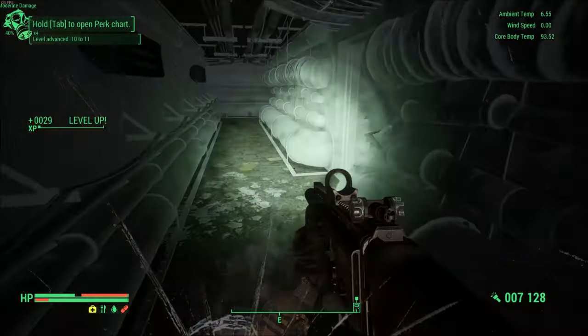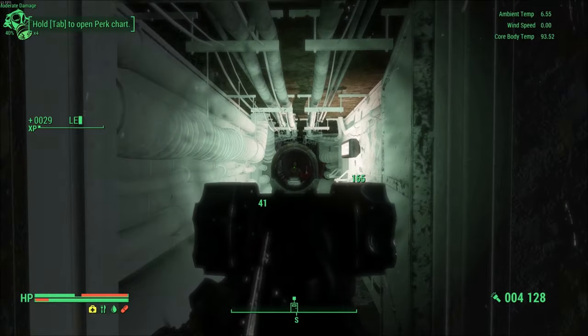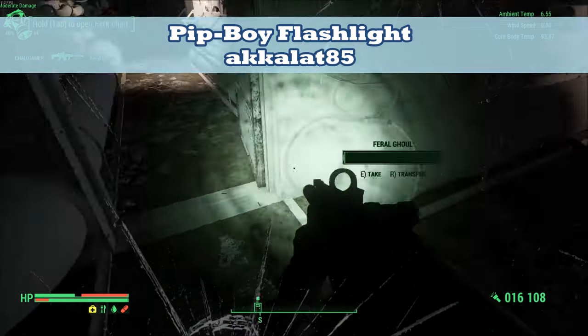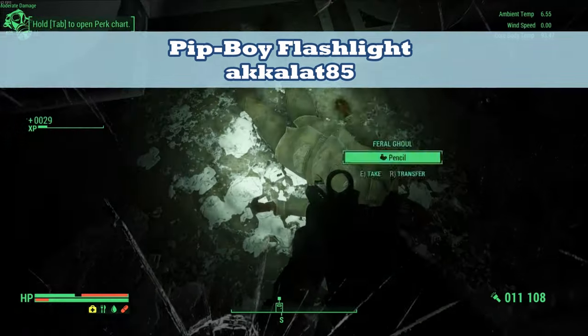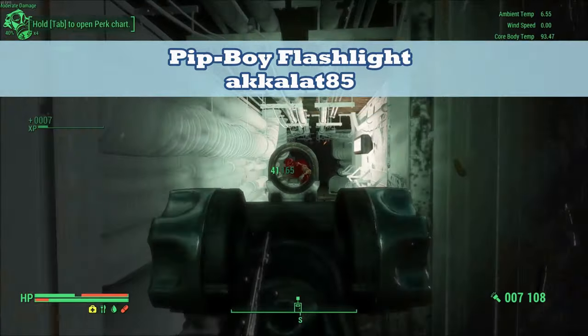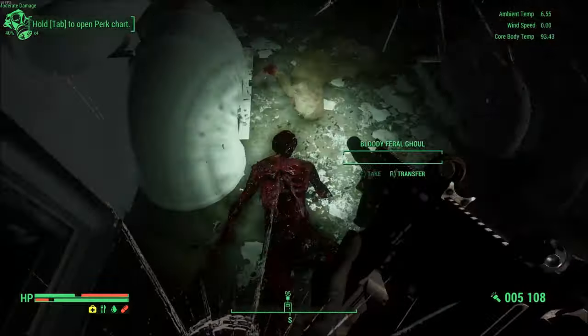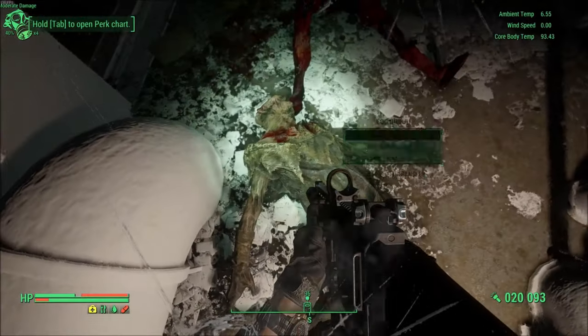And while you're traveling through those dark tunnels, you may want something to light the way with higher immersion than the default flashlight. This mod is called Pip-Boy Flashlight, and it adds in a more traditional flashlight compared to the vanilla one. When you first install the mod, it gives you a bunch of different flashlights to choose from, so there's something for everyone to like.